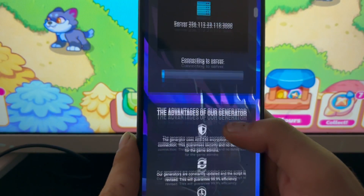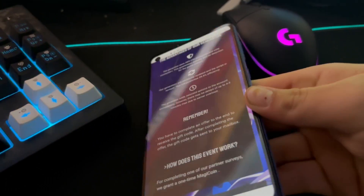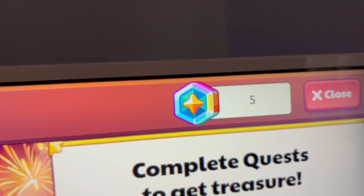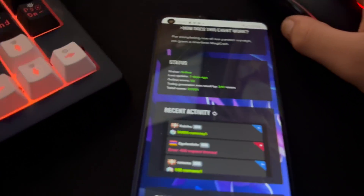Now it's loading. As you can see, I want to show you how much magic coin I have right now in my Protogy Match game account — I have five magic coins. I'm waiting for it to finish loading.